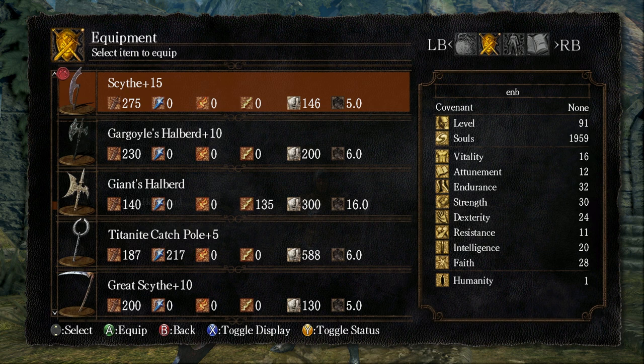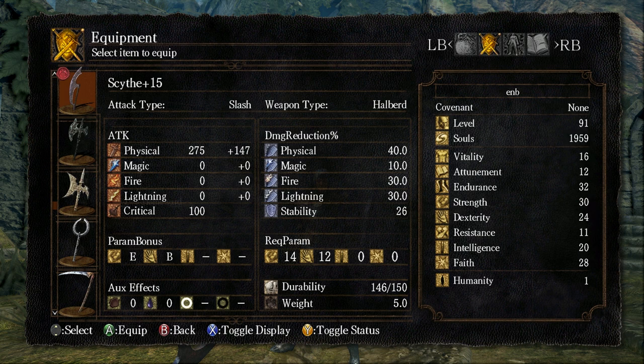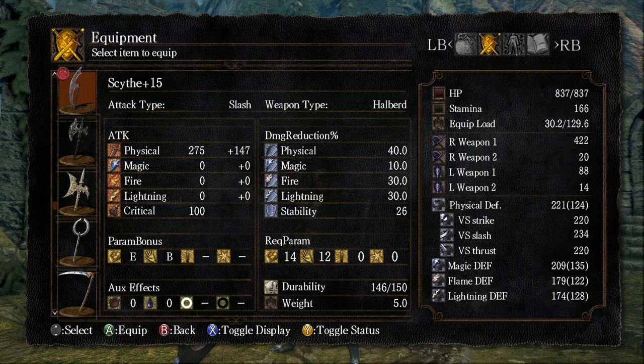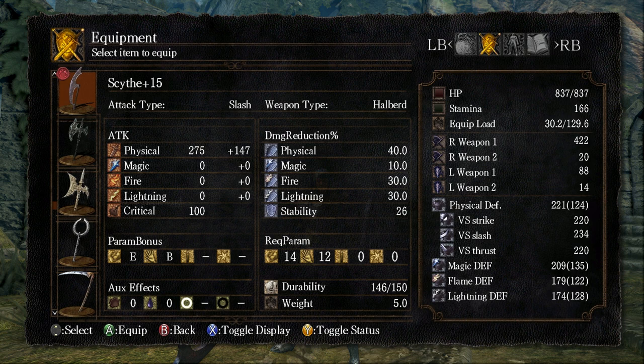I'm gonna be maxing out all of these halberds so we can compare the damage. The only maxed out halberds we have right now are the Titanite catch pole at plus 5 — it's a special weapon that maxes at plus 5 — and the scythe at plus 15. Comparing the damage, the scythe shows 422 and the catch pole shows 510, but they're split damage: 275 physical plus scaling, plus 147 from scaling.